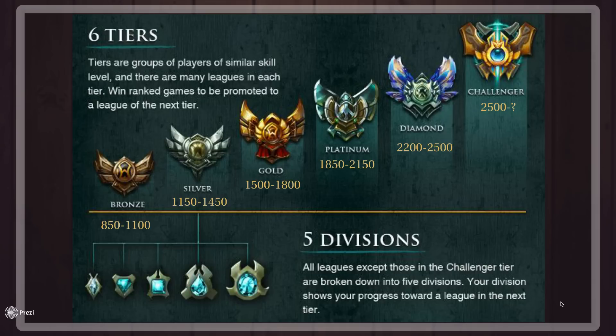When you hit level 30 you can play 10 provisional games to get placed in a certain division. If you win all 10 of your provisional games you'll probably get placed in around Gold. If you win anywhere from five to seven provisional games you'll get placed in high Silver, probably, or maybe even low Gold. And if you win zero to five provisional games you'll get placed anywhere from low Silver to middle Bronze.